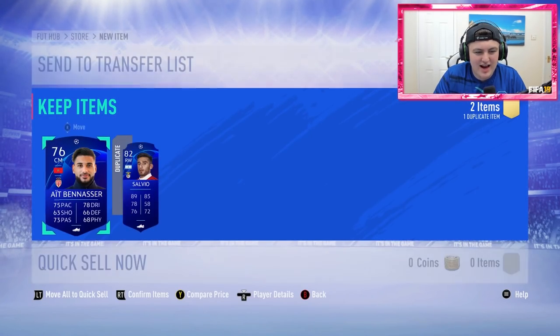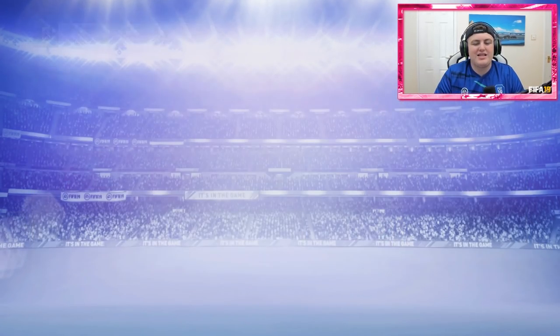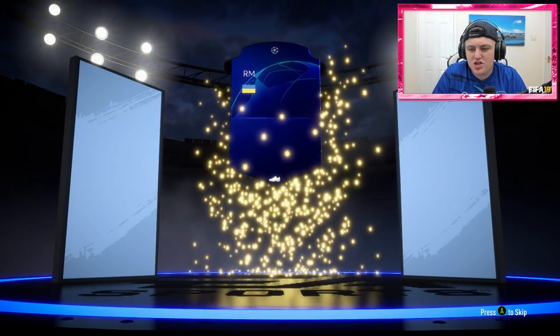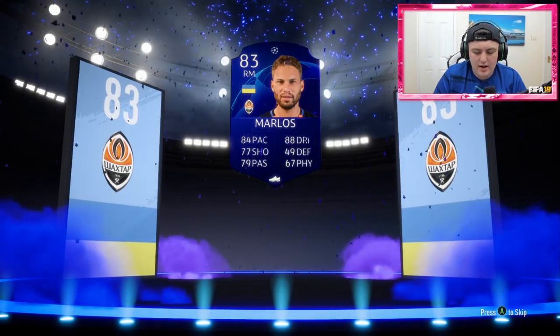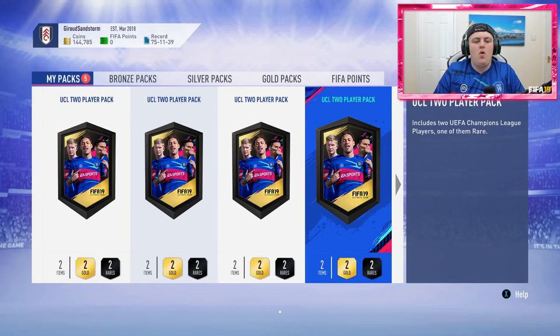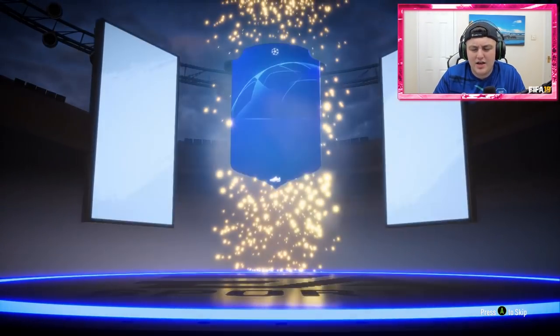Six packs left. EA pack gods, give us a walkout in the next pack. Pack 20 has a right-mid: Marlos — not bad, not the worst. At least he's 83-rated. We'll take Marlos. De Jong, we'll discard you. Five packs left — give us a walkout in one of these last five. No walkout in the 5th-to-last pack.